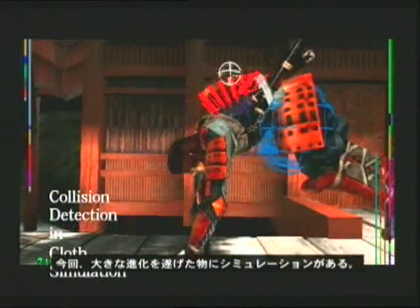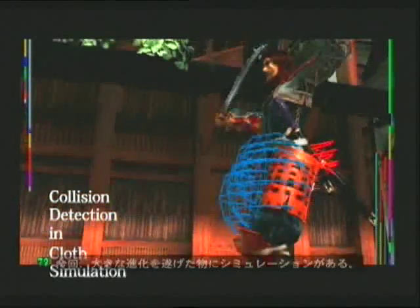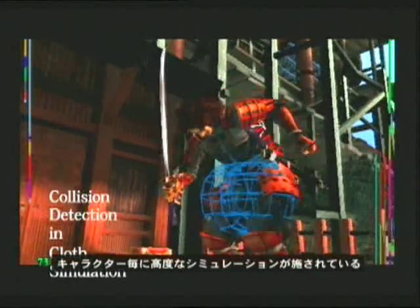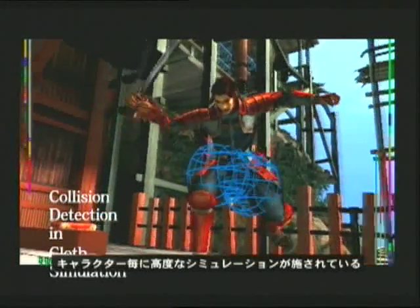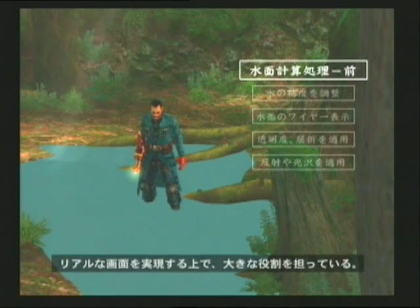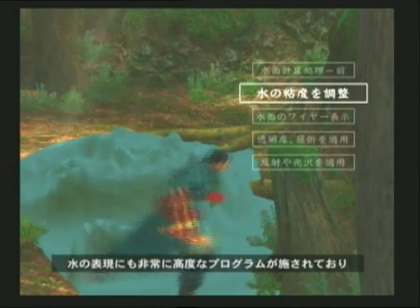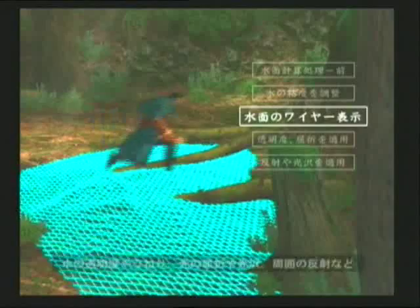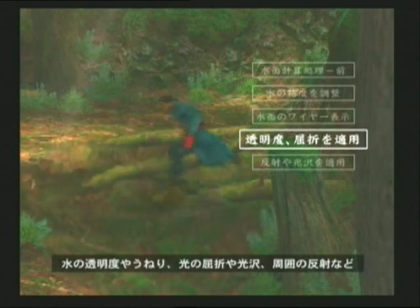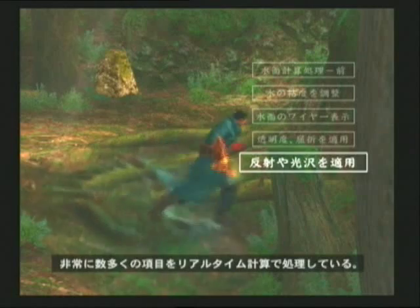The simulations have also undergone a huge evolution. In Onimusha 3: Demon Siege, advanced simulators on each character are used for things like hair, clothing, and other small objects. All of this is controlled by special programs written by the in-house team, and it plays a big role in making the game look as realistic as it does. There is also an advanced program controlling the water effects, processing and calculating a number of factors in real time, such as transparency, wave motion, light refraction and sheen, and reflections of the surroundings.